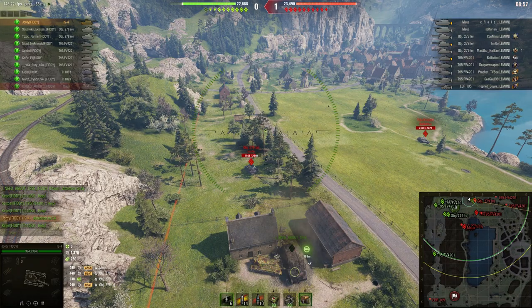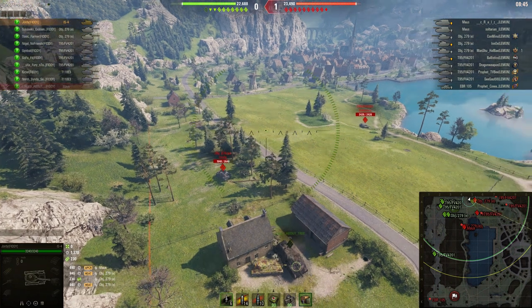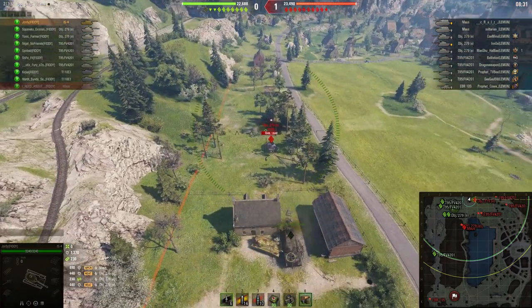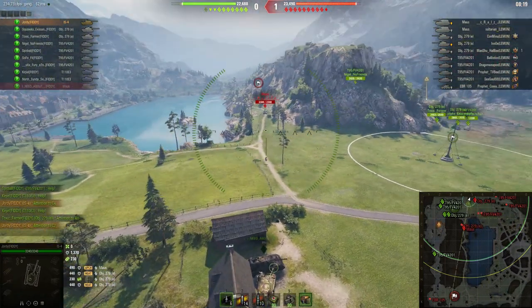It's possibly because the IS-4 was picked because of its bounce ability — it's a bit more heavily armored than an IS-7. The Maus is basically soaking up a lot of hits; you can see all of the damage around it. But that Object 279E behind is being lit permanently by the IS-4.